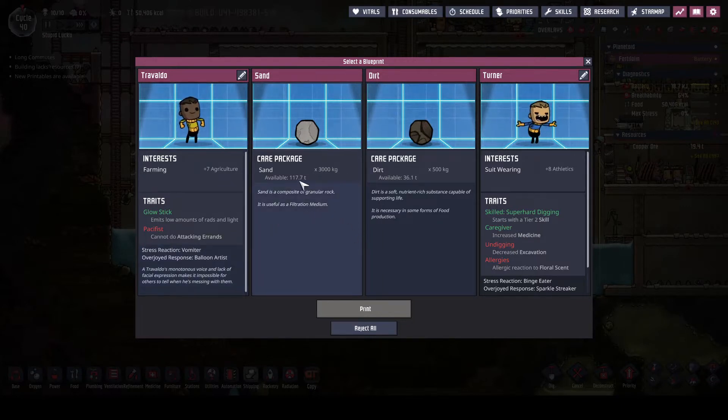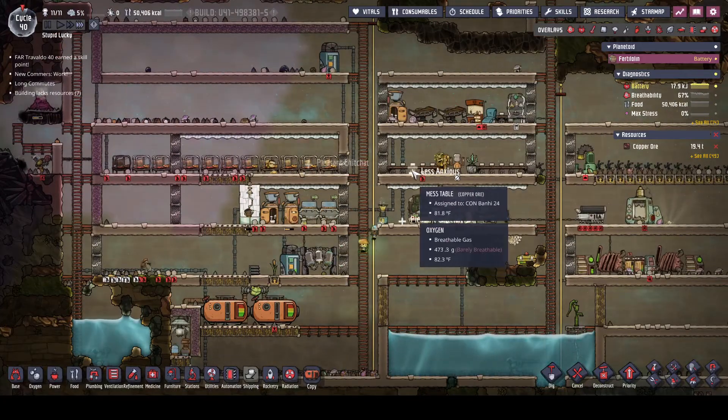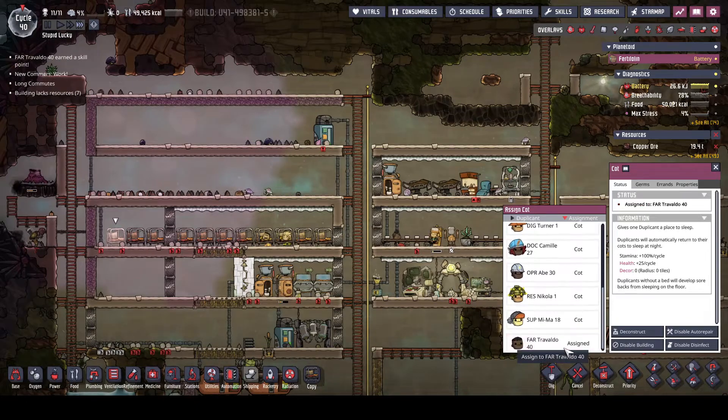We could get some sand, a little bit of dirt, or a suit-wearing dupe who goes super fast — except decreased excavation with super hard digging, and he's allergic to floral scent. There's also a glow stick who emits some rads. You know what, let's go with Travaldo as a farmer — how do you think about that, Travaldo? It is cycle 40. Welcome to the base! Now we're up to 11 dupes, we only have 10 tables. It looks like we've got a bed for Travaldo already — and two Travaldos, oh well.